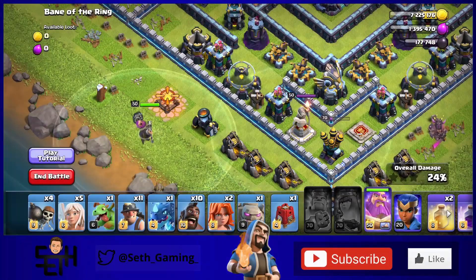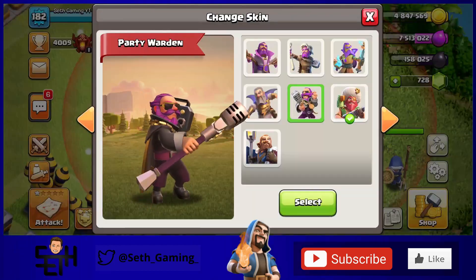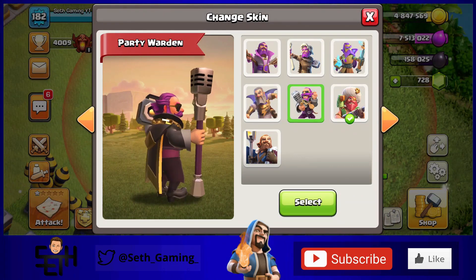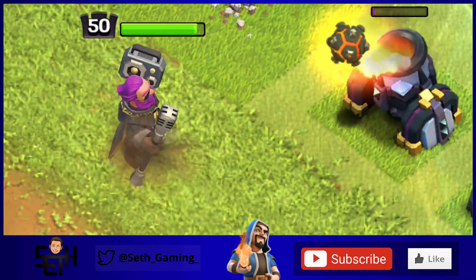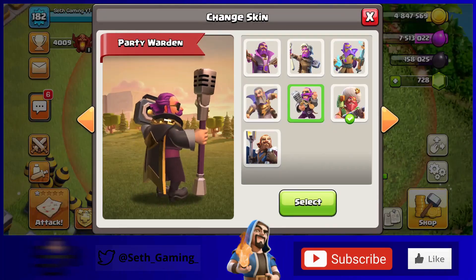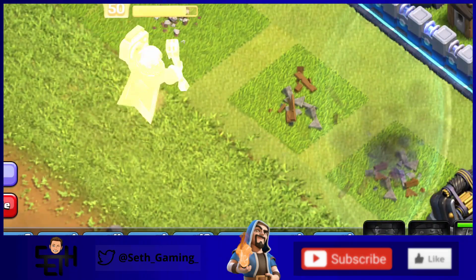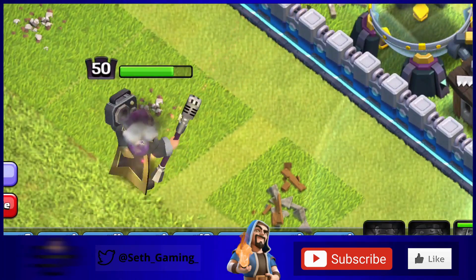In fourth place is the Party Warden, one of my favorite Warden skins with a ton of cool animations and custom sounds. It came out for one of Clash of Clans' anniversaries. I love the design — he holds a boom box in one hand and uses a microphone to attack. The black and gold design goes really well with his purple hair, and all the animations and sound effects make it a standout skin.